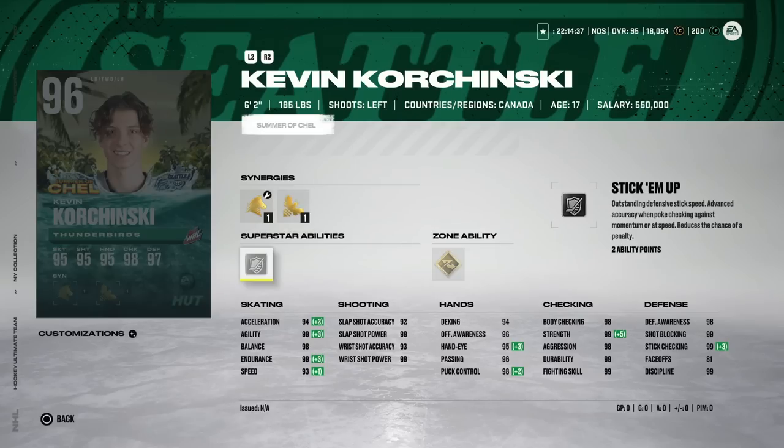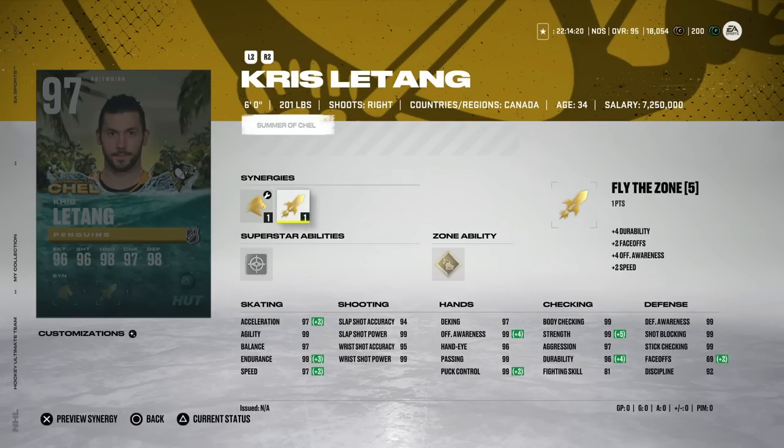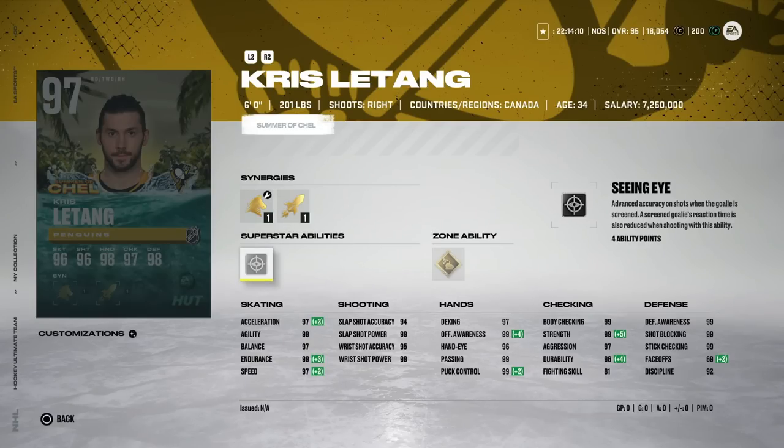Kevin Korchinsky — I believe a first pick for Chicago, one of their four first-rounders. He looks to be a very good left-handed defenseman. Elite Edges, all-around decent HUT card: 94 speed, 93-94 acceleration — the 96 Kevin Korchinsky. Chris Letang got a huge pop from the crowd announcing the Penguins' first-round pick. He got a massive deal at 34 years old, 6.4 million locked up. His card is basically perfect, with 99 across the board and Wheels.